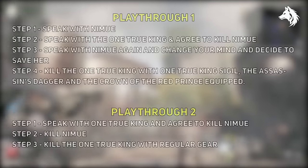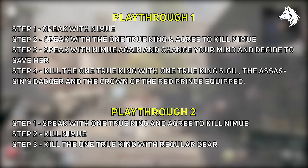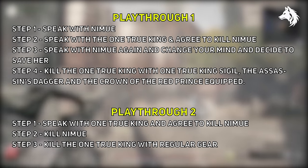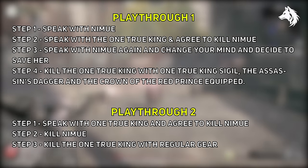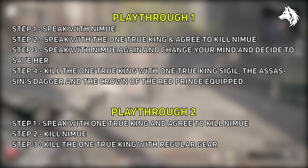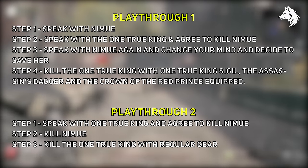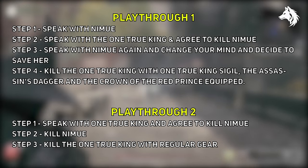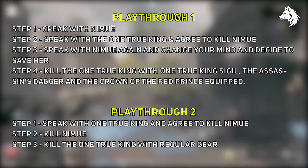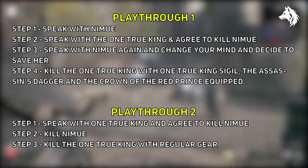Two playthroughs are required to get everything — one where you save Nimue and one where you don't — as no matter what, you fight the One True King. Make sure if you decide to save her, speak with her before talking to the One True King to get her ring, and when you speak with the One True King agree to kill Nimue so you can talk with her and change your mind to get her second reward, the Blood Marred Vow. Then kill the king to get three rewards at once, and play again to get the other two.